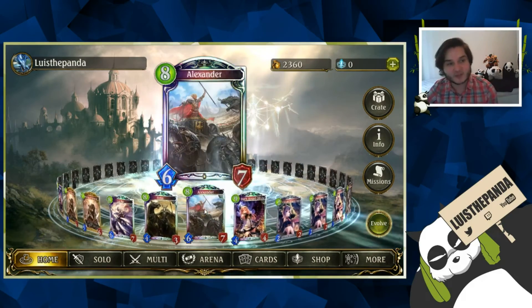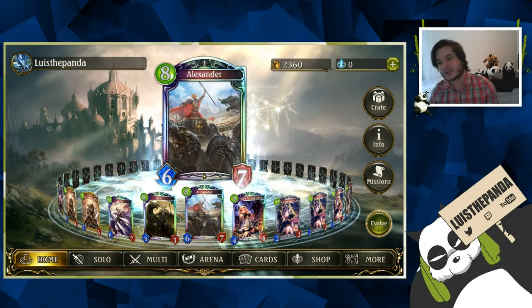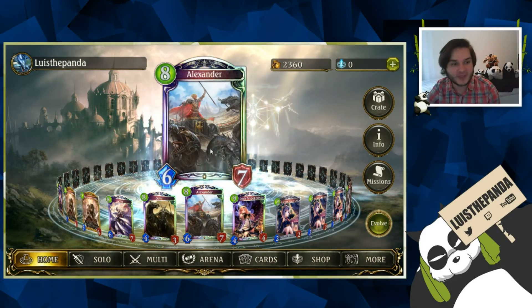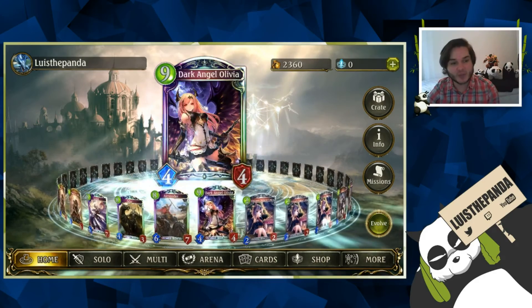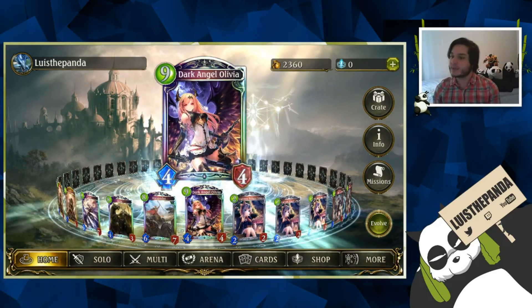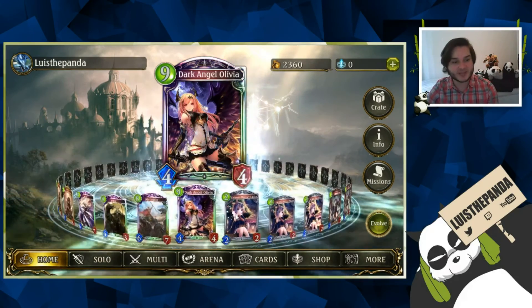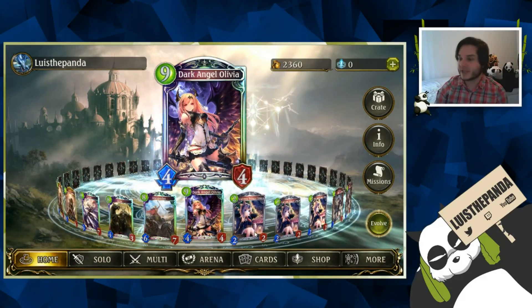We play one Odin — great for dealing with things like Seraph and Mordecai, and I definitely like running Odin as a one-off. We play one Alexander because as a control deck without a board clear, Alexander functions as a pseudo board clear — a great card. We top out with Olivia just to give us that late-game push, because again we are a slow control deck. That's the Goamon Express — hope you guys enjoyed the deck, thank you for watching.